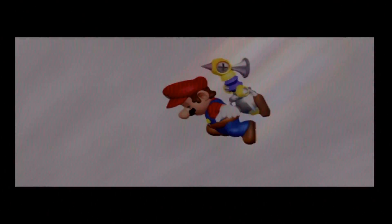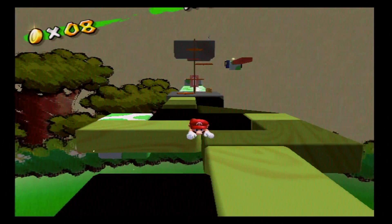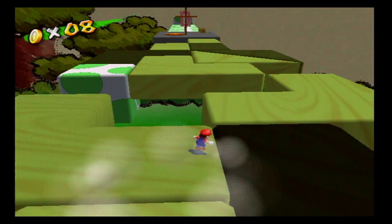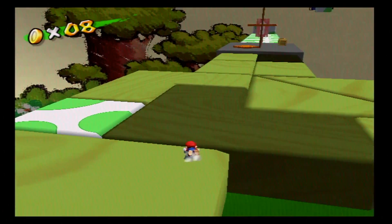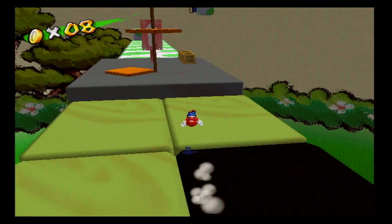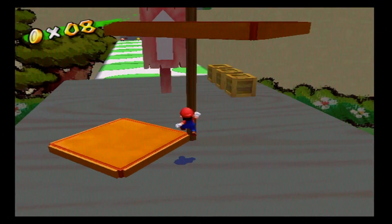Our guy is now defeated, and we can climb right inside of the pipe, which now has a gleaming gleam going over it. If we drop in, it actually will take us to a secret level, as we predicted, because the level was titled The Secret of the Beach Cannon. This one has something pretty cool going on with it — it's got these disappearing platforms. They will darken in color when they are about to disappear, and it's important to not step on them for too long if they are about to disappear.